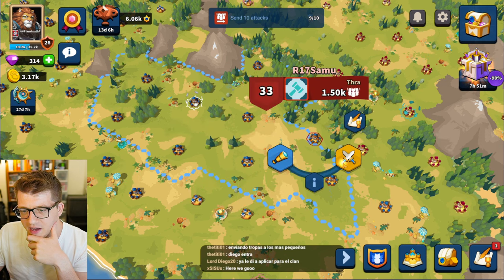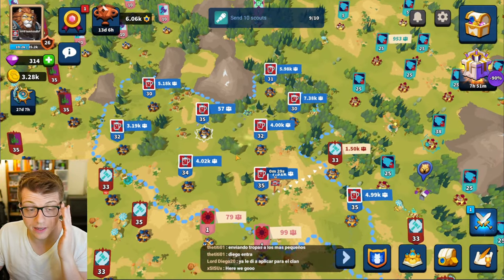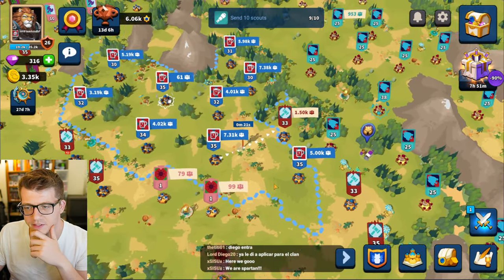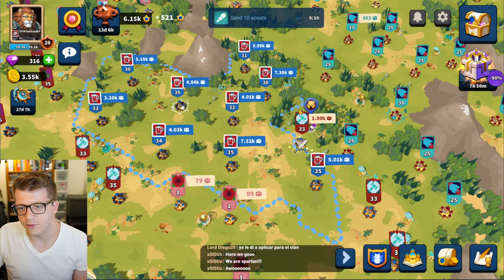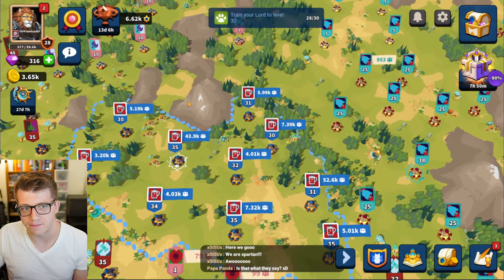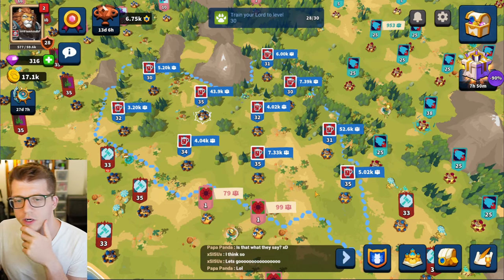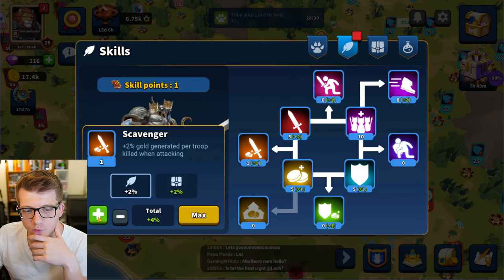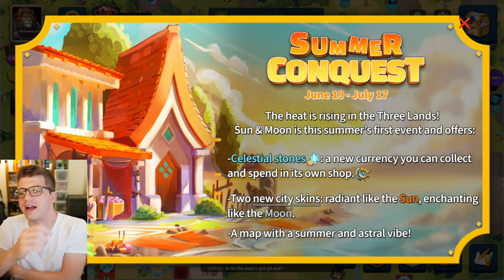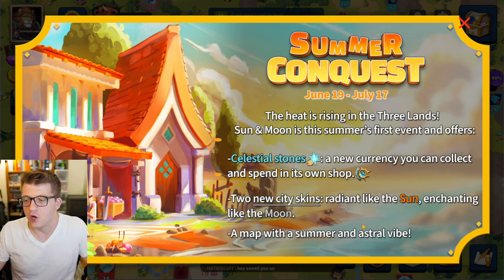We're going to scout real quick — a three-second scout — 1.5k troops defending, that's nothing. We're going to send 65k to hit this dude again. This dude is still double my level so I'm really poking a monster right now. They're either not paying attention, don't care about this territory, or they're offline. We got the W — that's huge, level 28! Two skill points for that, and we only lost like 12k.